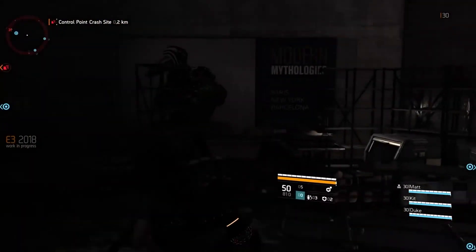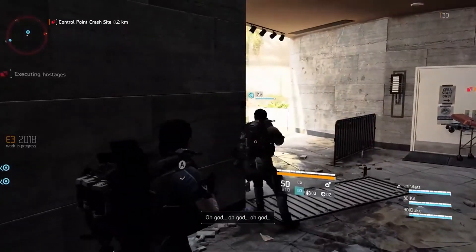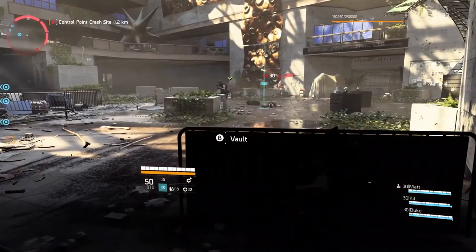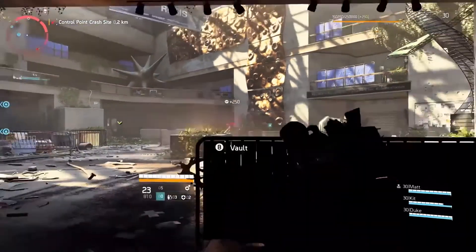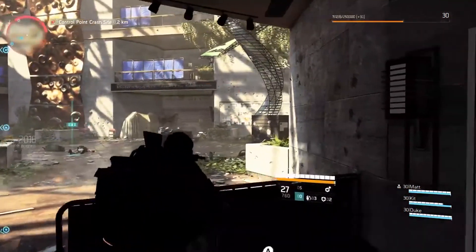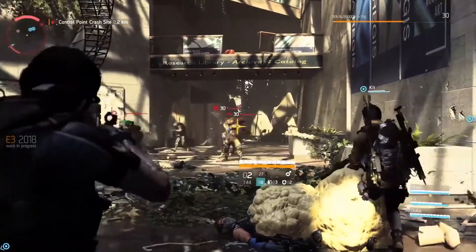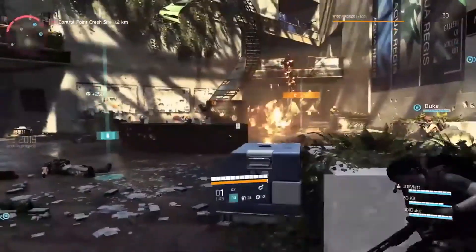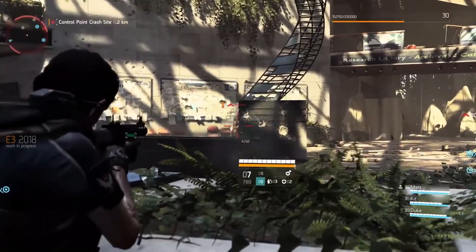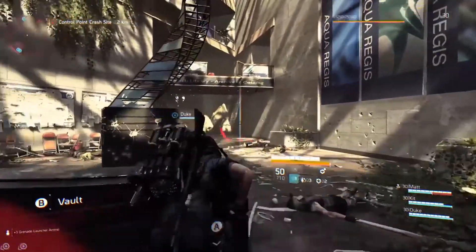We're going to be taking a look at some of the information that was dropped today. In Division 1 we had three specialists — your Tactical Link, your Revive Link, and the Shield. In Division 2 it looks like they're steering away from that. As you can see in this picture, they have three specialists: Survivalist, Demolitionist, and Sharpshooter. Upon reaching level 30, Division agents will be able to activate one of several specialists, each unlocking a unique signature weapon and additional skills offering new ways to play.